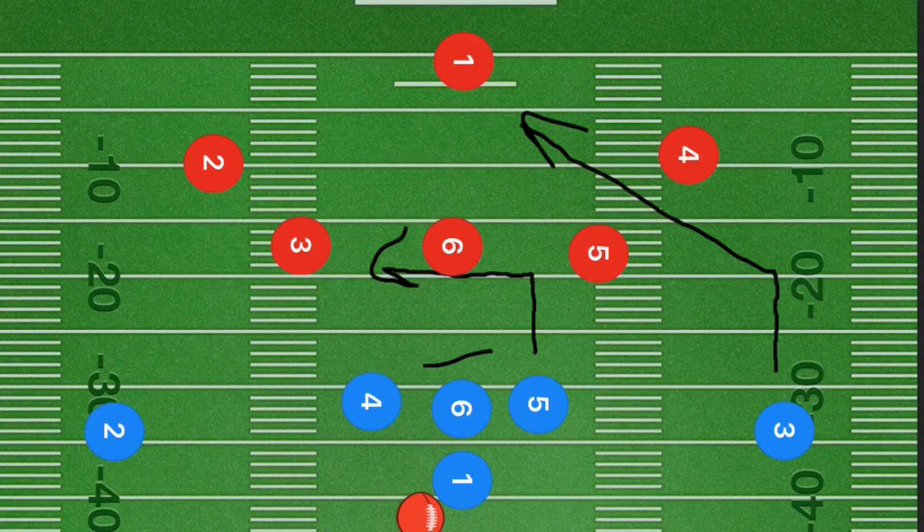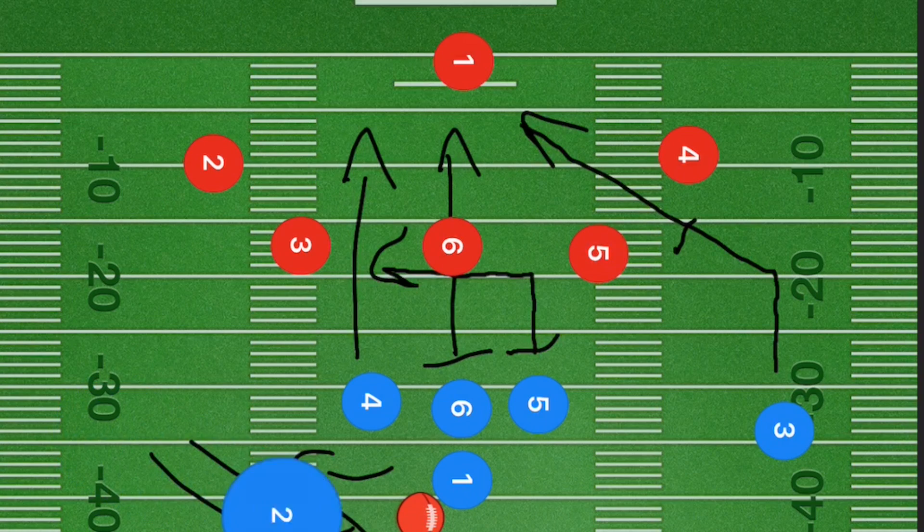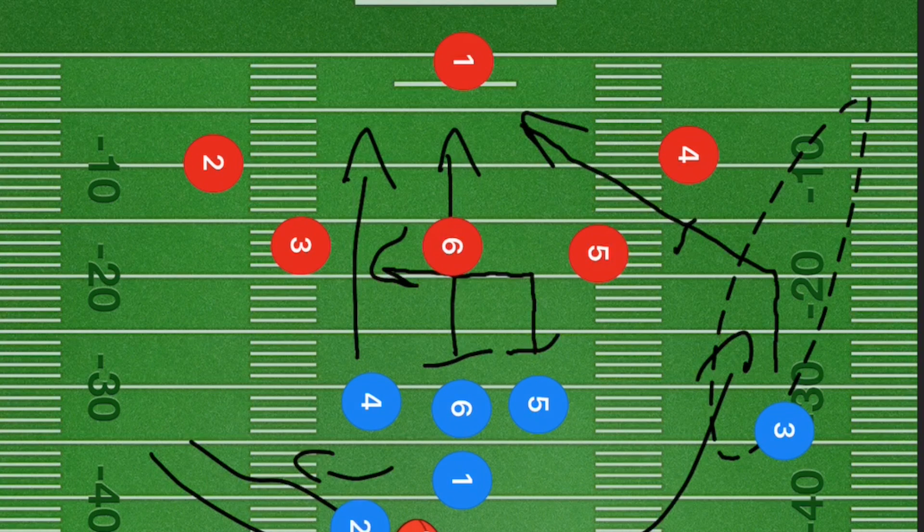If this is a blocking league, player six and five will block, and three will block farther downfield. If this is a non-blocking league, player six continues out straight, same as player four. Player one starts running, and player two gets a handoff from player one and goes up the right side.